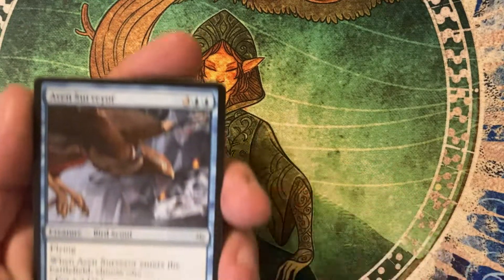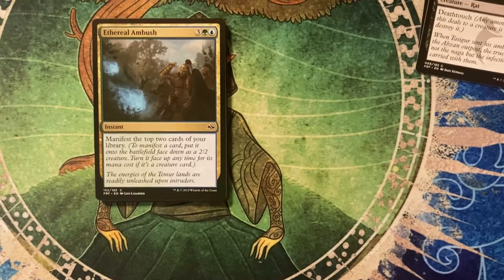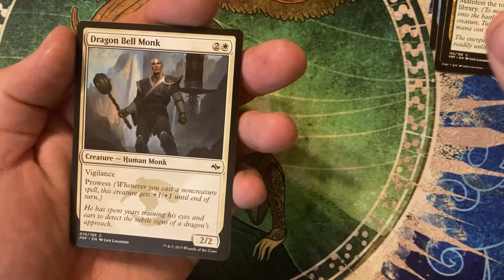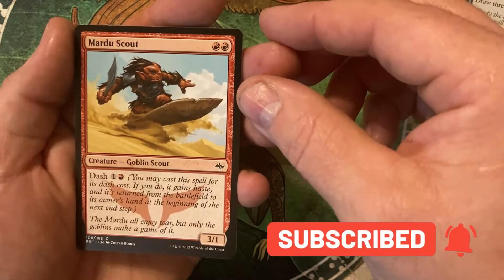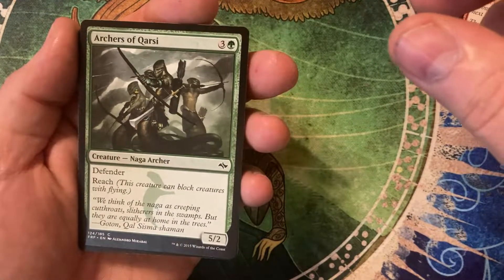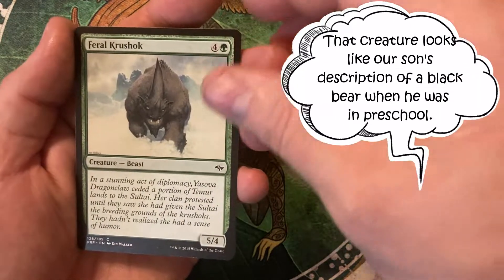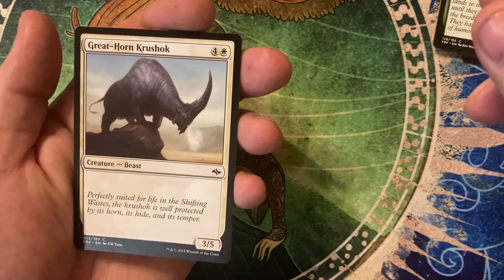Starting off with our commons in the set, we've got the Oven Surveyor, Typhoid Rats, Ethereal Ambush, Dragon Bell Monk, Enhanced Awareness, Mardu Scout with the dash mechanic, Archers of Corsi, Fierce Invocation, Feral Krushuk — a 5/4 Beast for 5 mana total — and the Great Horn Krushuk.